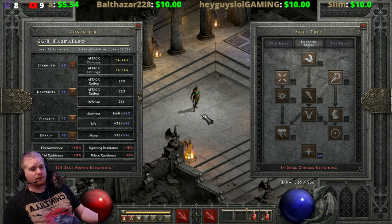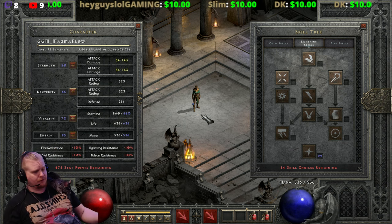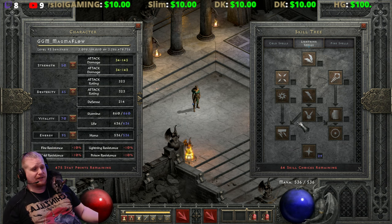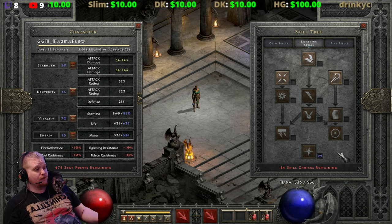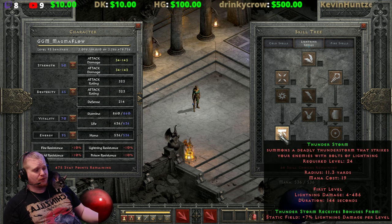Hello guys and gals, welcome to another episode of Skills and Abilities. Today we're covering one of the second-to-last lightning skills on the lightning tree for the sorceress, which is Thunderstorm.